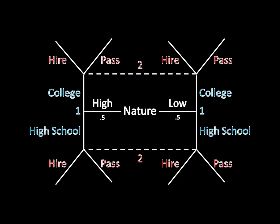Signaling games begin with nature drawing a type of one of the players. In this case, it's going to be either a high type or a low type. We have a 0.5 below each of those to represent the fact that each is equally likely. After nature draws a type, player one chooses whether to go to college or just get a high school diploma, and then player two can hire or pass. So this is an employment game.